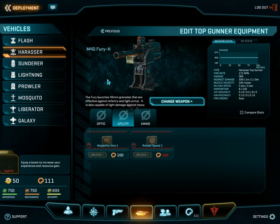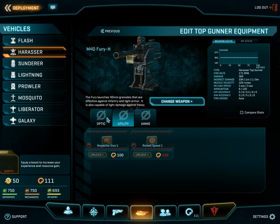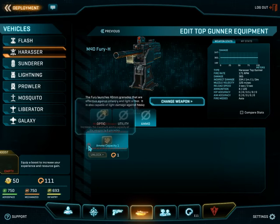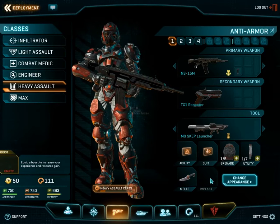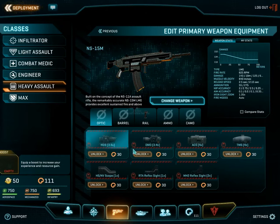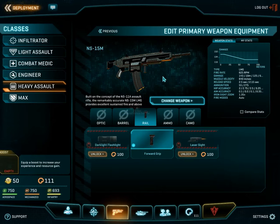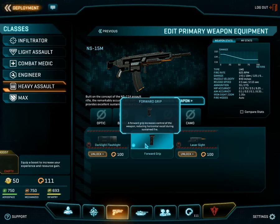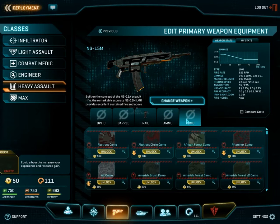Each weapon also has different optics you can equip — zoom optics, utilities, magazine sizes, reload speeds, and ammo. This applies to your regular guns as well. For example, you can equip scopes, different barrel types, different rails — I have a forward grip on mine to reduce horizontal recoil. There are different ammo types: soft-point ammo, high velocity, and of course camo for your guns.